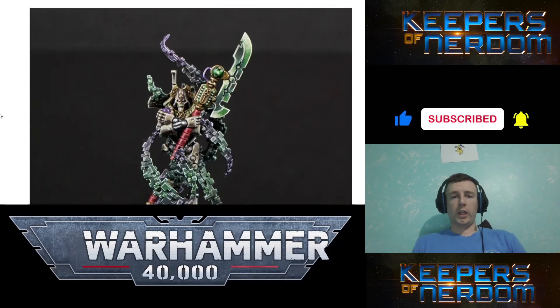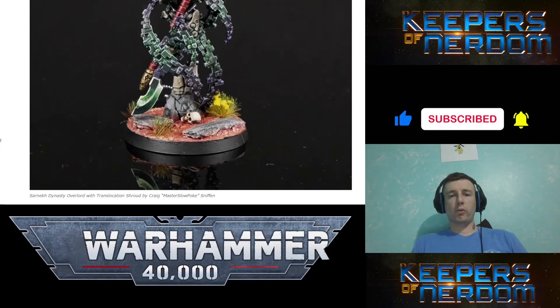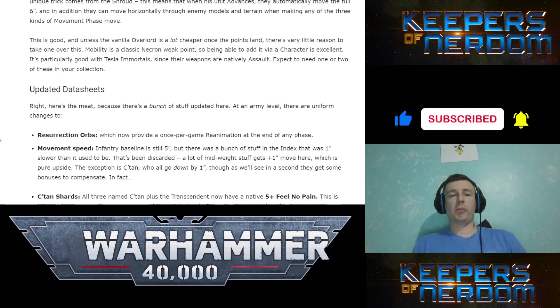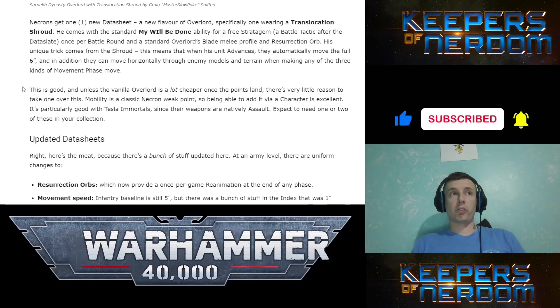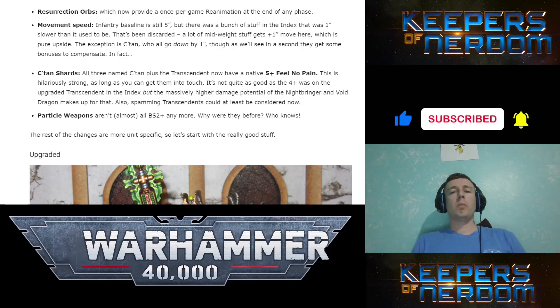Let's look at the datasheets quickly. The new datasheet — which is really sad because we actually lost four models, not three — is an Overlord with the Translocation Shroud, which lets them auto-advance six and move through other units. That's cool but unless the vanilla Overlord is a lot cheaper once the points land, there's really no reason to take one over this since it's just built in. And they got rid of the Lord, Vargard Obyron, Nemesor Zahndrekh, and the Catacomb Command Barge variant. Resurrection Orbs are once per game; movement speed went up by plus one for many units, a few went down by one — the C'tan are sad there.